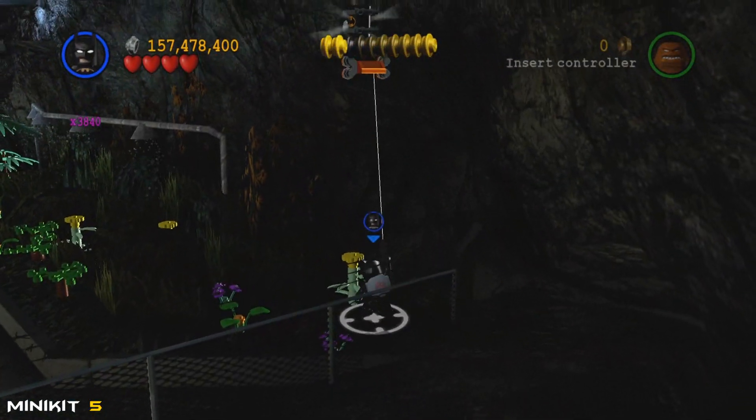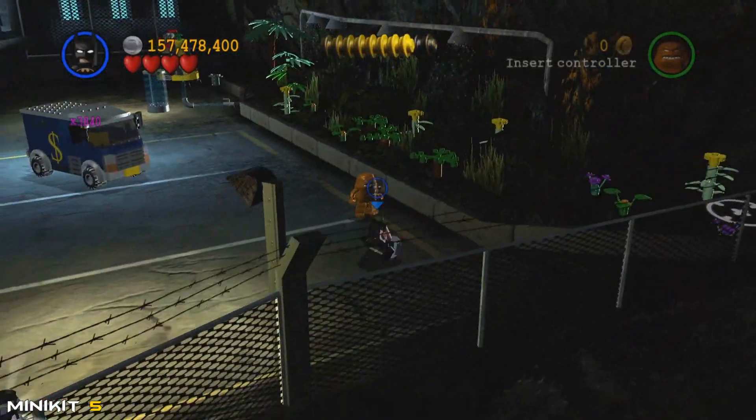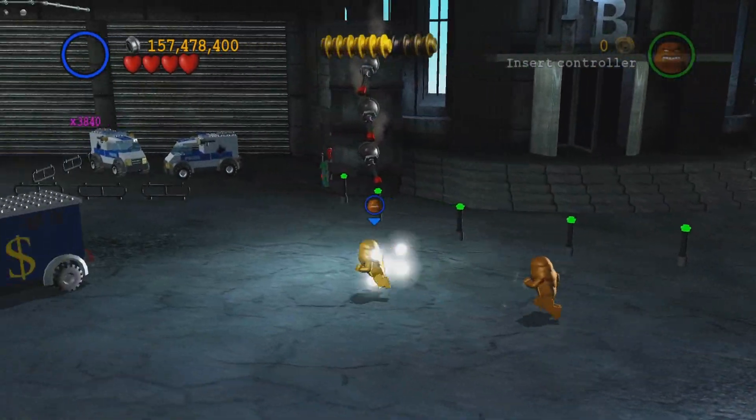Up in the front right corner there's a grapple point — get up there and there is a mini kit as well as a couple of hazard bricks in the event that you were short on the count.